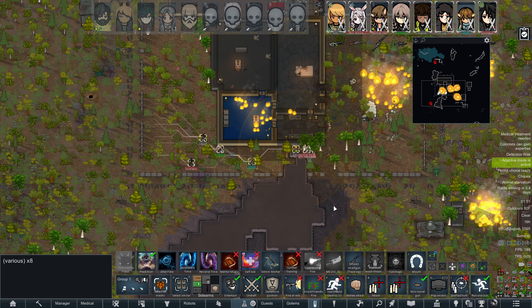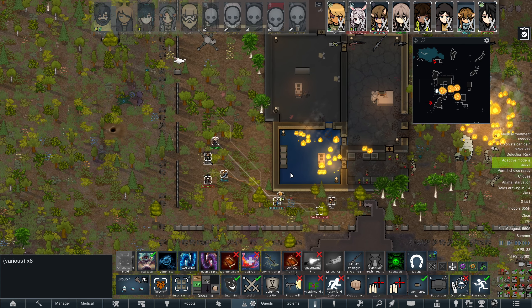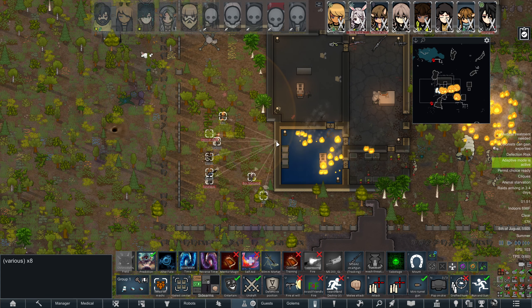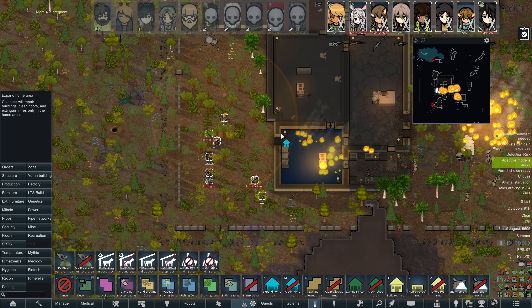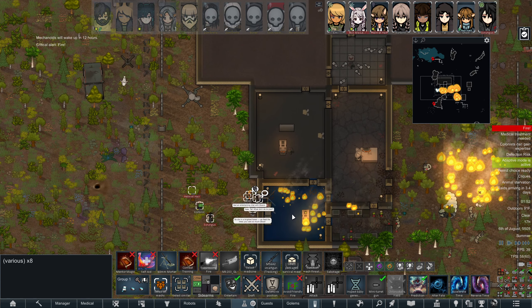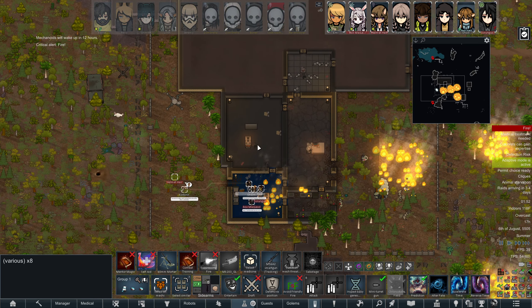Hermetic crate - there's not really much in there but I would like to bust open that crate and get what's in it. I'm blowing a hole in the wall to vent out the heat because it's 700-some degrees in there right now. Okay down to 91 - kind of a pain in the ass way of doing this but that's a home area, everyone stand down and they will go fight that fire. Mechanoids will wake up in 12 hours - what mechanoids? There's probably more mechanoids in here. Fuck.